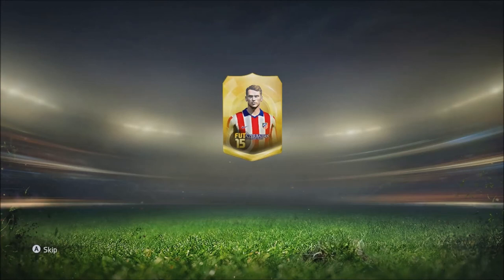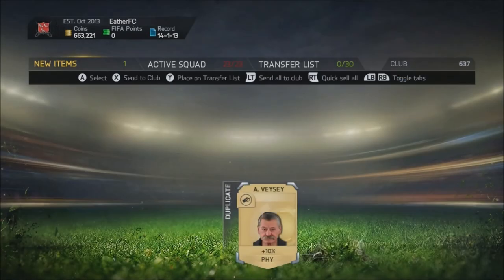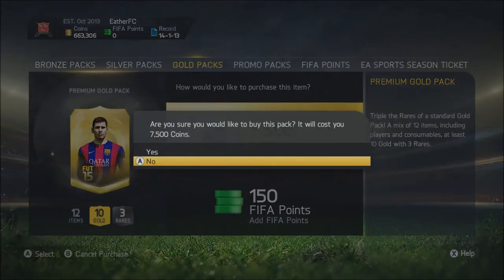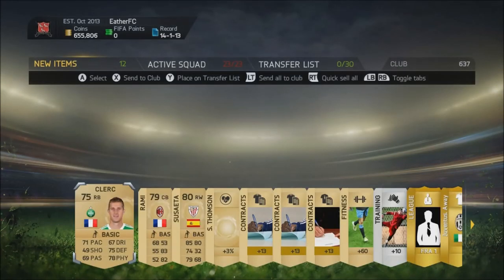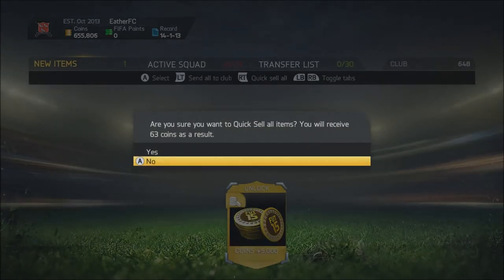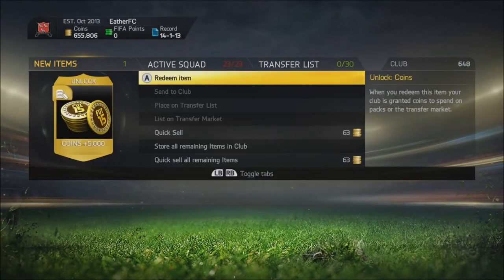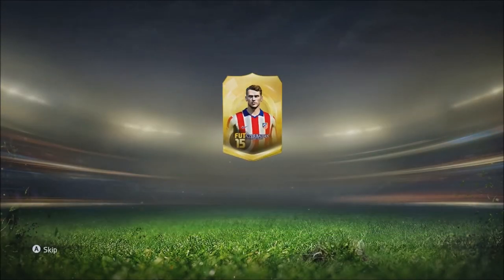I've heard that FIFA points are a rip-off — apparently you can buy a hundred for a quid, and that won't even buy you one gold pack, which is not good at all. So obviously the coins are the best option for me at the moment. I've also been told that instead of saying 'oh this guy's good,' I should actually say the name of the player. There's no one so far that's been really good apart from the obvious. I can quick sell this for 63 coins — no thanks, I'd rather just take the 5k from that. Still no one good, come on!